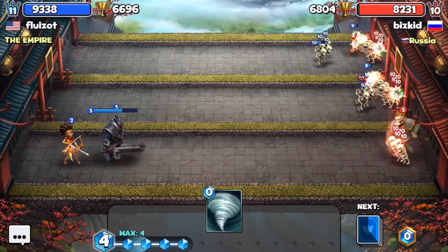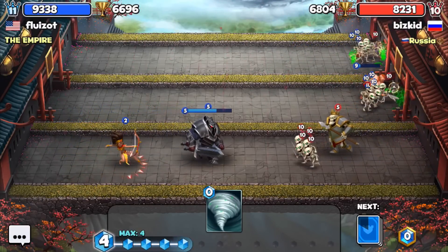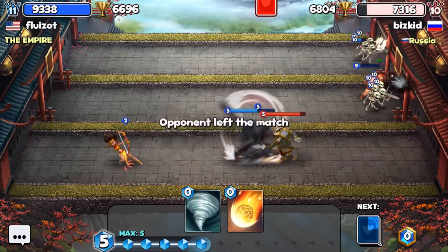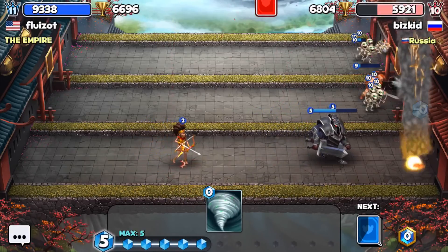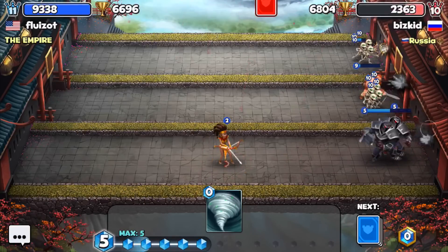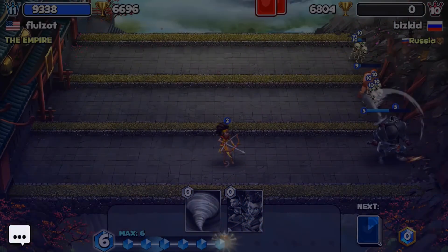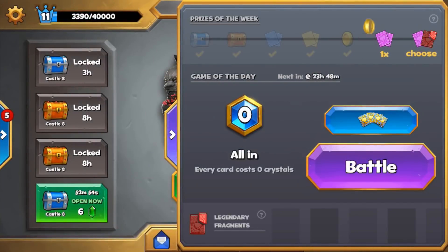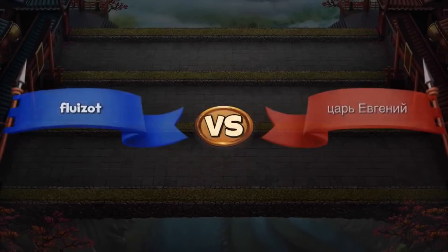We couldn't use the meteor by the castle because we didn't have the wind ready. Now we're attacking pretty good and he has no cards to play — we can do this, and he left the match. That's one thing: if your first push doesn't go through and you have no more cards to play, it's over. It's a good idea to start strong, but sometimes it's better to wait and see what your opponent is doing.